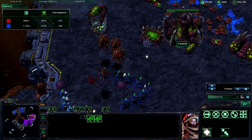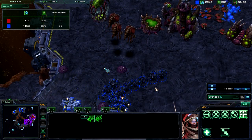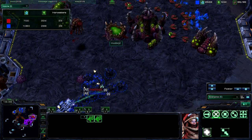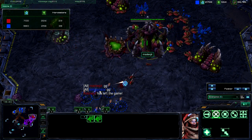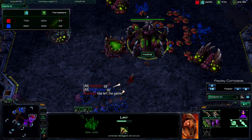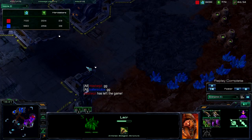The Zerglings ran around and were trying to cut me off at the pass, but he didn't realize I hadn't Medivac'd out. I see the Mutalisks — they're going to stay here. So I stim up, take out the Spire, he has nothing left, and he is forced to GG. That's the game. I out-Zerg'd the Zerg player — I held him down to just one base while I out-macro'd him with two.